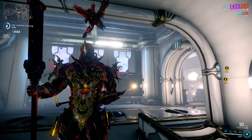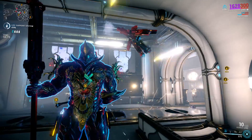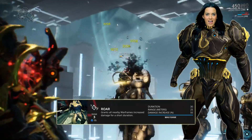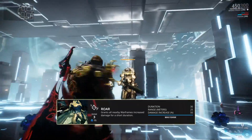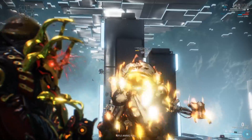This augment is the only way you can recast Ironskin without having to wait for it to be depleted. Rhino's third ability, Roar, has Rhino let out a powerful roar which provides a damage output buff to Rhino and nearby allies.